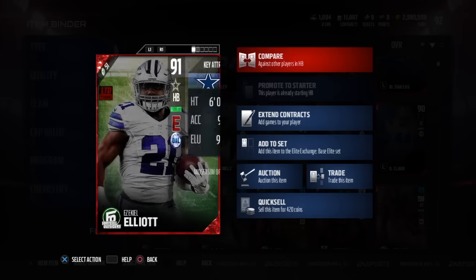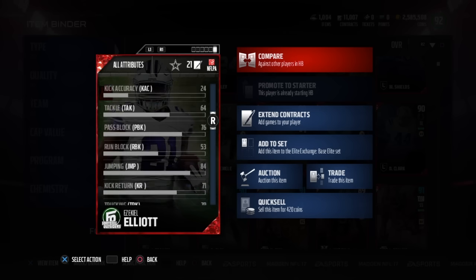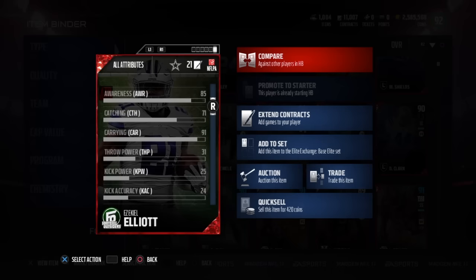Kind of surprising that he only has a 79 truck. You would think his truck would be much higher than that. He does also have an 87 stiff arm and an 87 spin and a 71 catch. I'm very surprised he only has a 79 truck — you'd think it would be a lot higher than that.